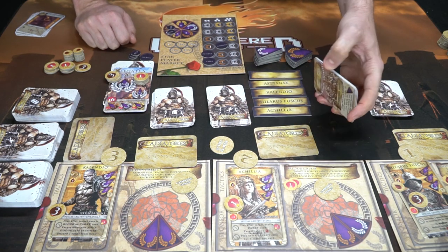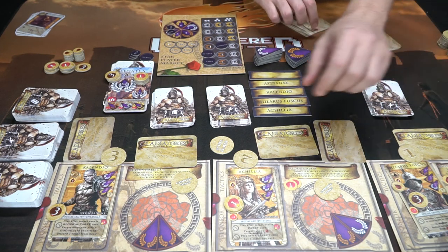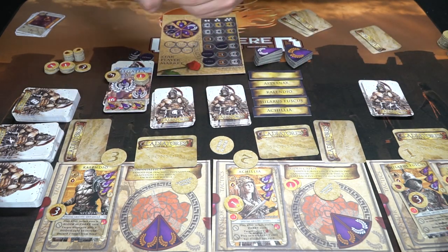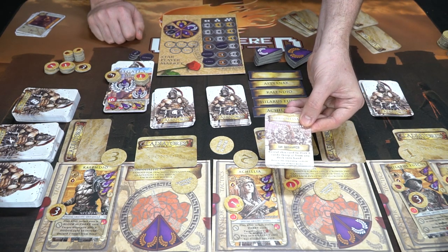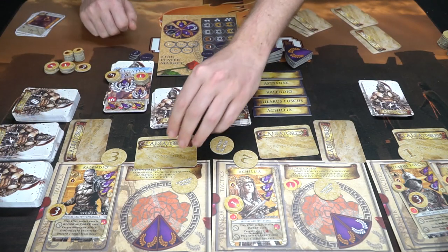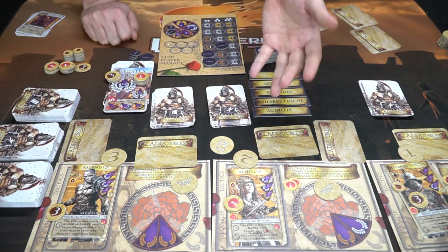Additionally, you'll have tactics cards — everybody chooses one to start each tournament. These can be played during the event. One says you can reveal this card to draw six cards and keep three from any of these decks; others say you can gain combat cards or even shield cards as well.